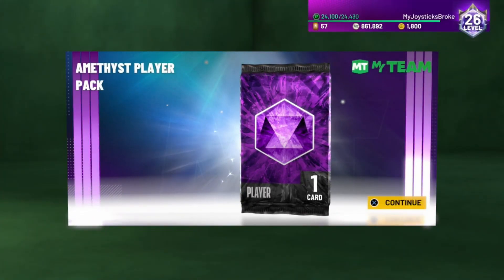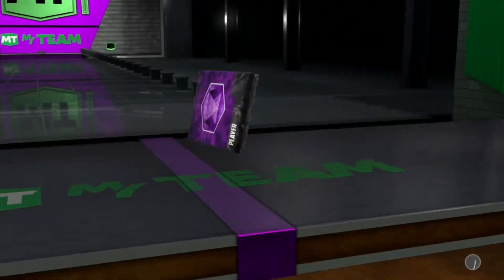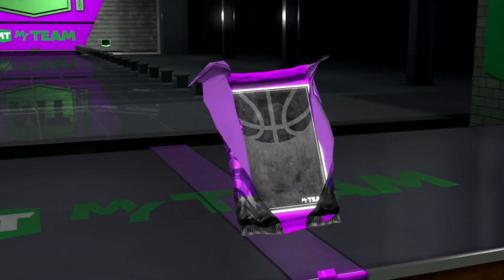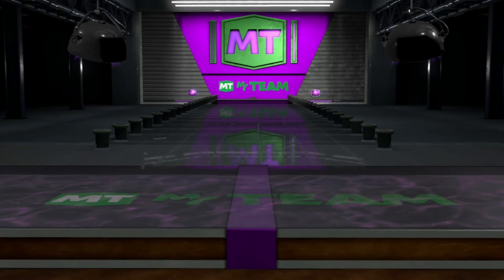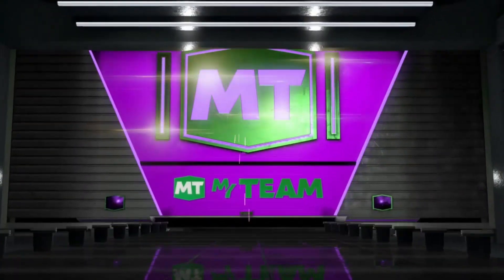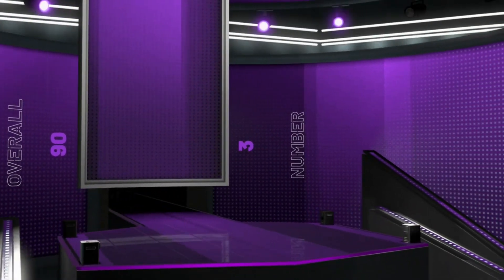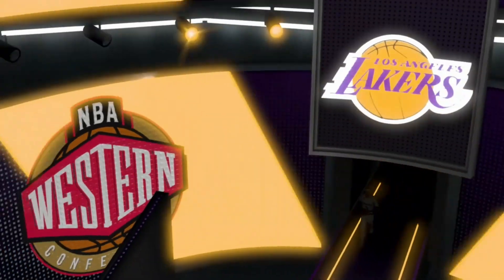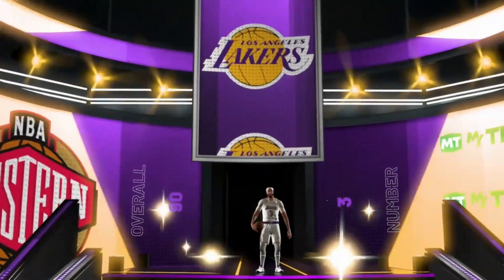With amateur player packs, I'm either gonna get the most expensive cards - I think the most expensive amateurs right now are Curry and Giannis. I also pulled Anthony Davis at 18k. You're gonna make the most out of it.